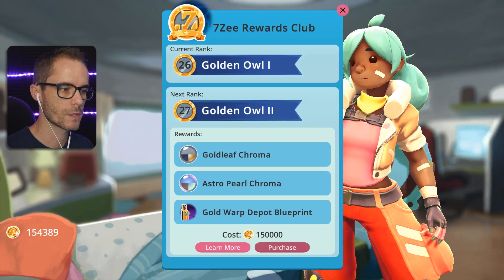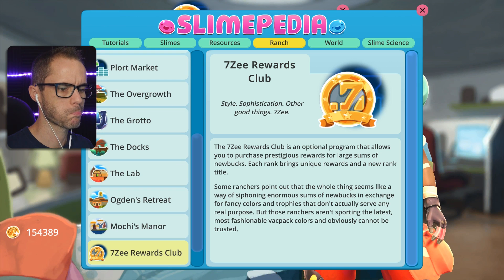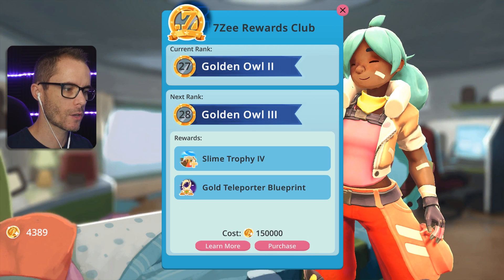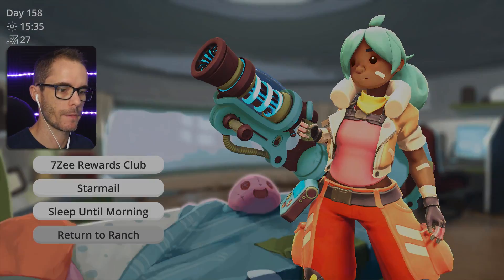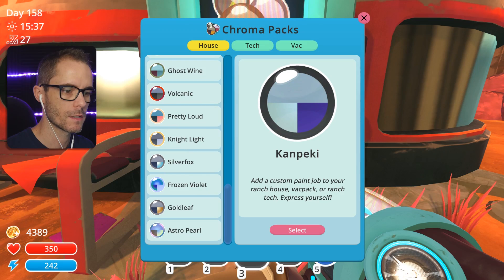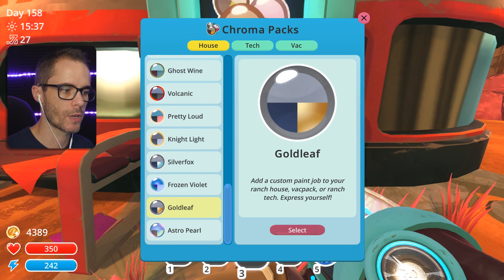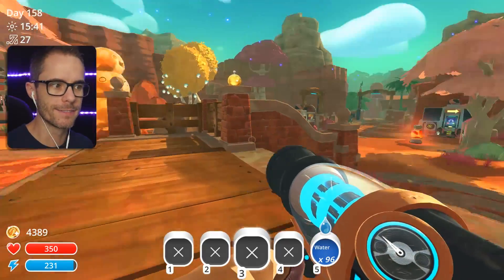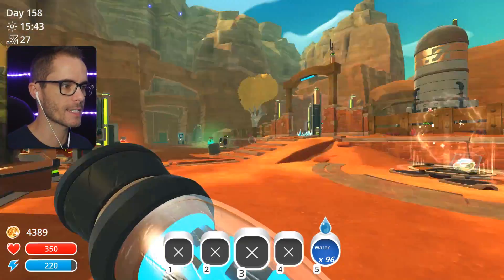7z rewards! Let's just learn more. I already know about that. Purchase - Gold Warp Depot! That's pretty cool. Return to the ranch. Let's have a look at our new colors. Astro gold leaf - I like this one. Ooh, gold! Looks so nice and pretty.